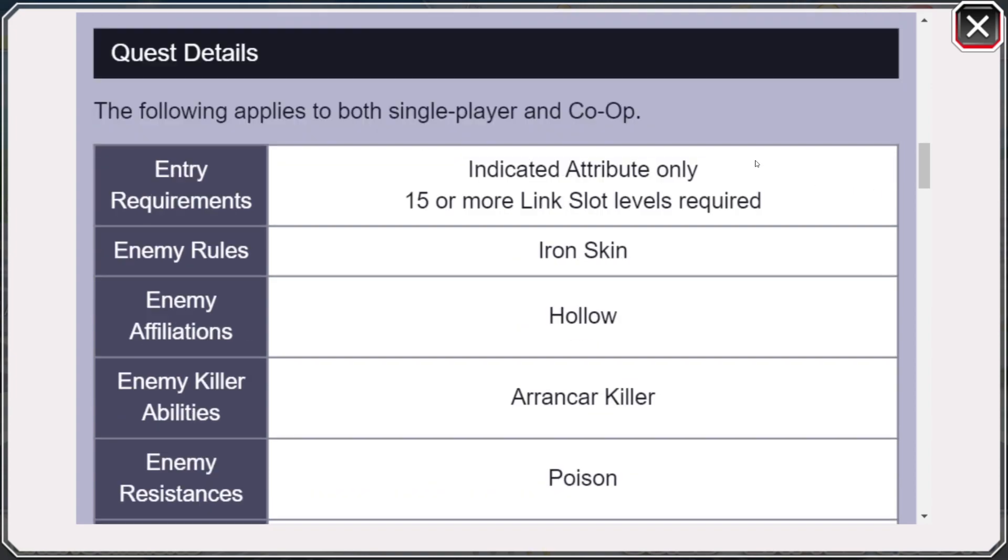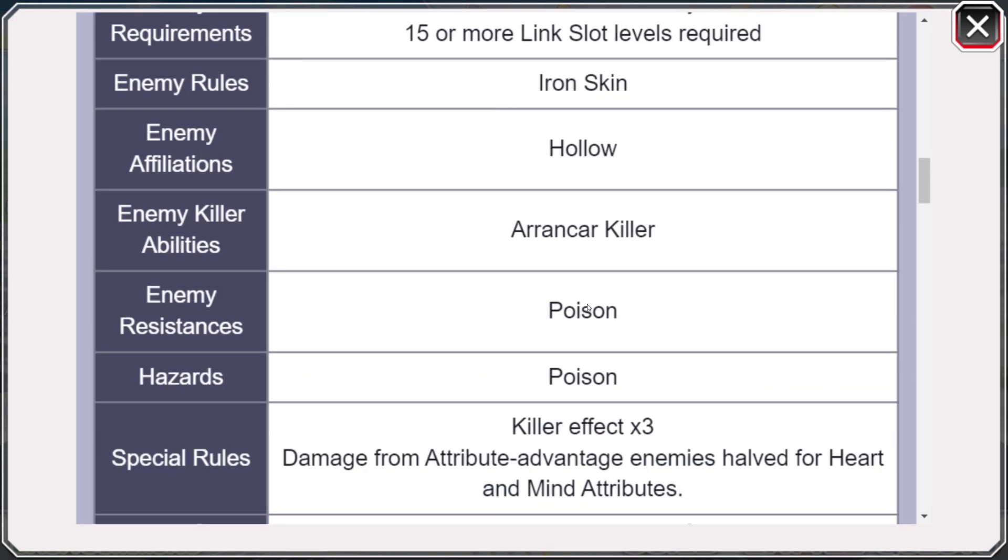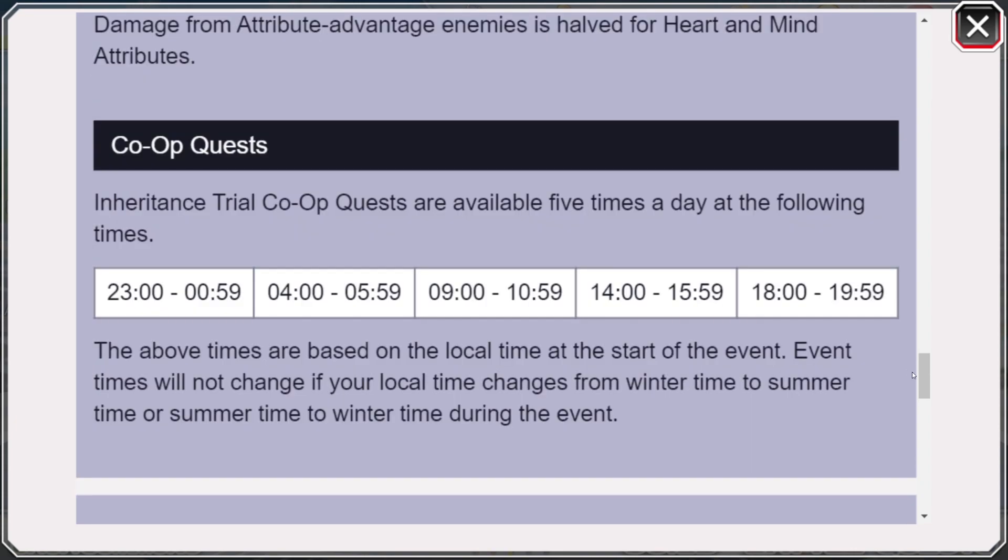Those characters aren't needed like links or potion characters, but they'll be ideal for this quest — though not needed if you have a Max Transcendent character. Do keep in mind: to even attempt this quest, your character needs to be at level 555 links or level 15 or more. The enemy killer abilities for this quest are Aranka killers, so don't bring your Aranka characters — they'll take increased damage. The quest runs in specific time windows: 11 to 1, 4 to 6 AM, 9 to 11 AM, 2 to 4 PM, and 6 to 8 PM. In my opinion this should have been available all day, as limiting it encourages modders who can clear it in under 20 seconds. You'll be farming Super Link's or Potions to get your characters to 20-20-20.